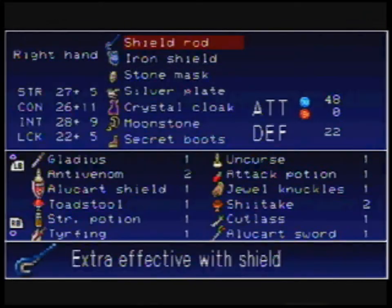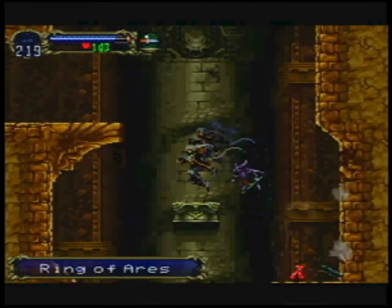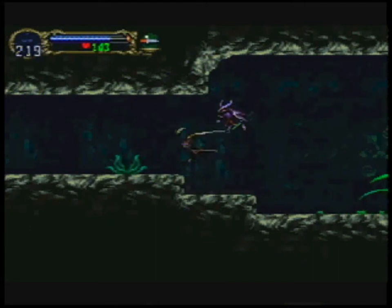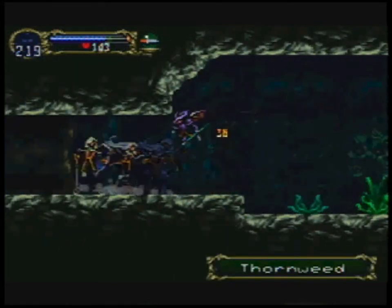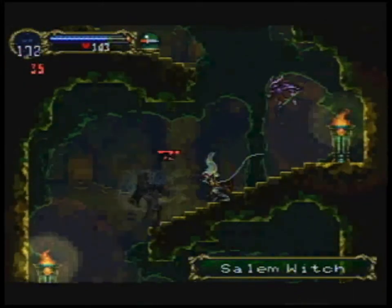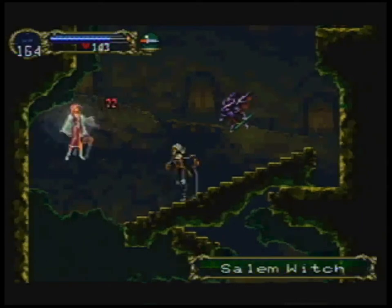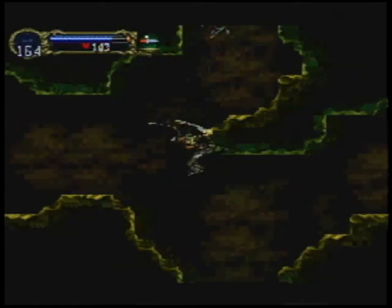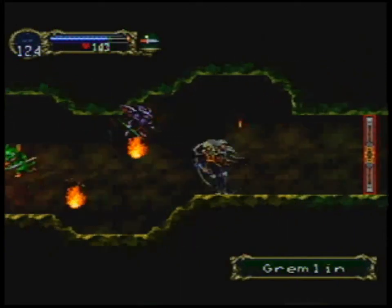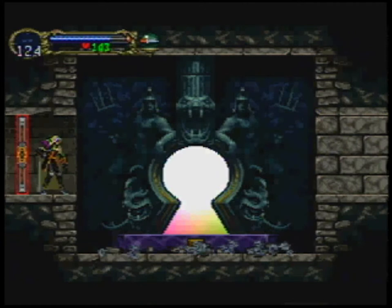This is the Ring of Aries. It gives you 24 strength at the cost of 24 defense. There is a secret I missed in this room — you can break the wall on the left to get a couple of random items. One of them is a Power of Sire. Isn't that another screen nuke? Yeah, it's the most powerful screen nuke in the game and there's only three of them. I get the other two, I just forgot that one.